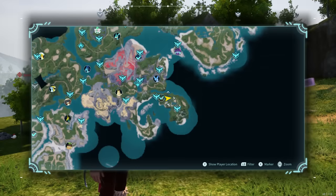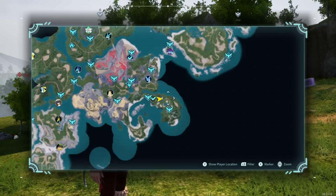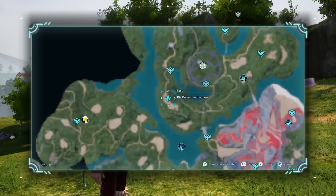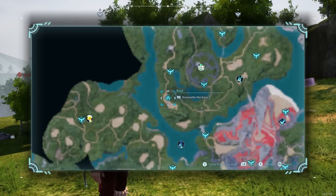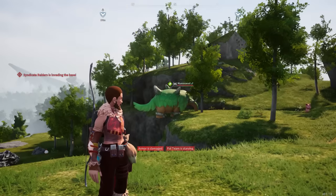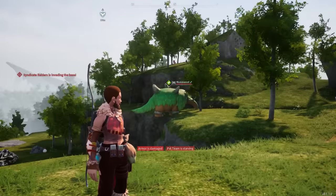So how this is done — first off, you want to make sure you have a base available. When you get your base level to level 10, you unlock a second base that you can place. However, if you don't have a second base, you can just dismantle your base wherever it's at currently and then replace it after you capture the powerful POW you're trying to get. To dismantle your base, all you have to do is hover over it on the map, and then you can choose to dismantle it. Once you do, you'll be able to place it again somewhere else afterward.